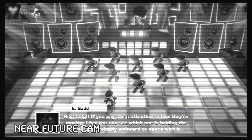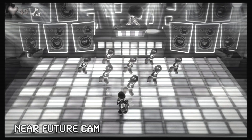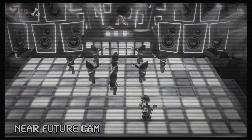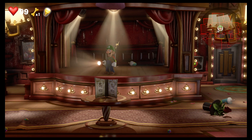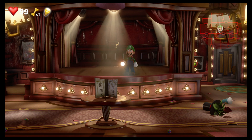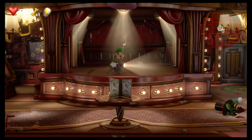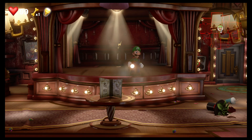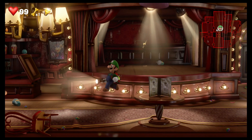I bet you can see which one is holding the button. It's probably awkward to dance with. Oh, okay, so we gotta look for Left Shark. Hello, and welcome to the Nerd Out Shelter, where it's a safe place to nerd out. This is episode 20 of Luigi's Mansion 3, and in the last episode, we beat Polterkitty and we got our elevator button back. Let's head to the elevator and install it.